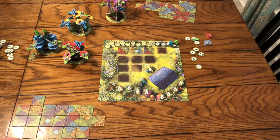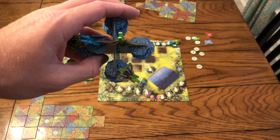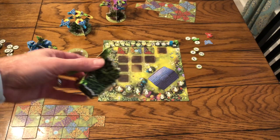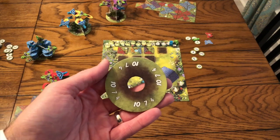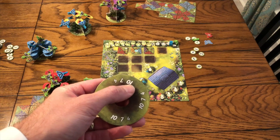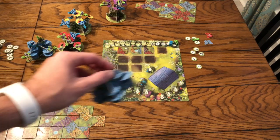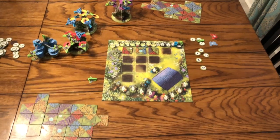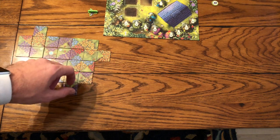Here's the end result — I wanted to show the end result first and work our way back to the beginning. Here's the end result of a two-player game. Notice that the flower bushes have butterflies clipped all over them. That is how we're doing our majorities at the end of the game. Who has the most butterflies on said bushes scores the most points. These are set on random planters you put out at the beginning of the game.